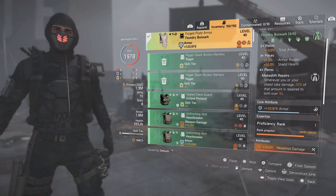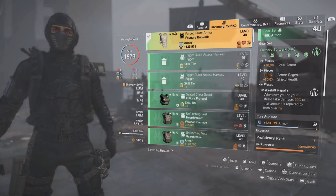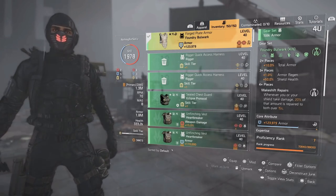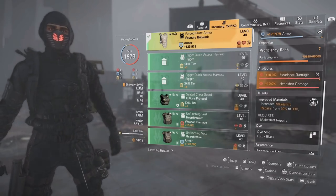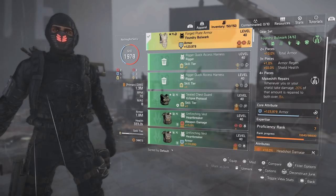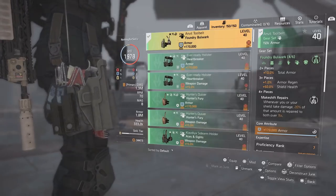For the chest piece we have our first piece of Bulwark, which you can now farm in the open world. The two-piece gives 10% total armor, the three-piece gives 1% armor regen plus 50% shield health, and the four-piece Makeshift Repairs means whenever you or your shield takes damage, 20% of that amount is repaired to both. The chest talent upgrades Makeshift Repairs from 20% to 30%, so even shots from behind will repair you and your shield.